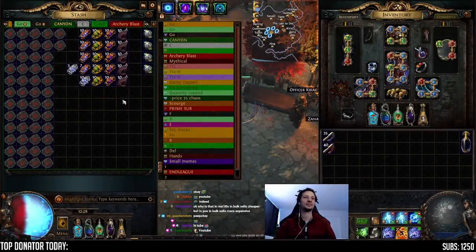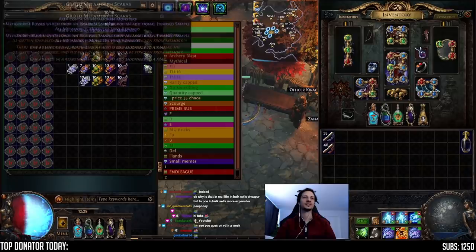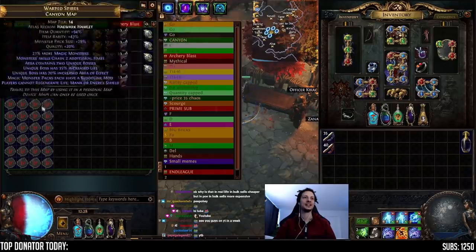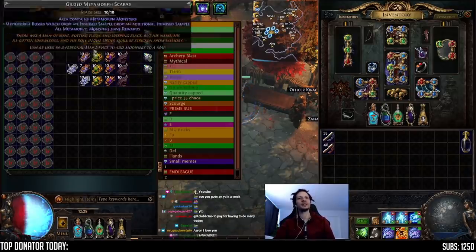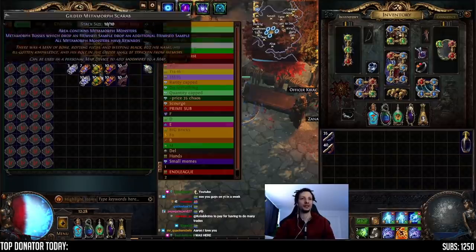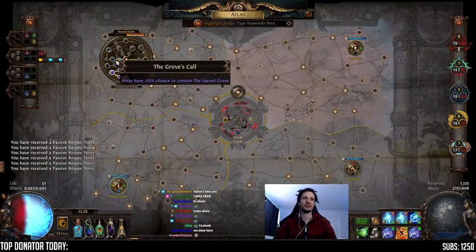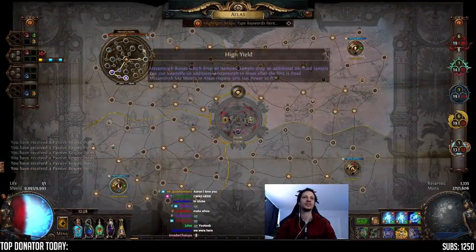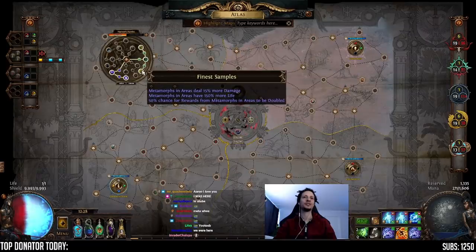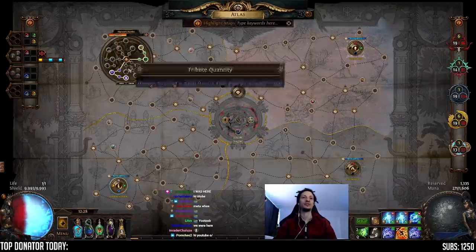Next mid-investment mapping project is going to be Metamorphs. I have prepared some nice canyons, and we're going to run them with Gilded Metamorph Scarabs. This is the most important part of the session. We're going to unspec all of our Harvest stuff and spec all of the Metamorph stuff, so we're going to get double Metamorphs every map, 50% chance for rewards to be doubled, and Metamorphs on every map.